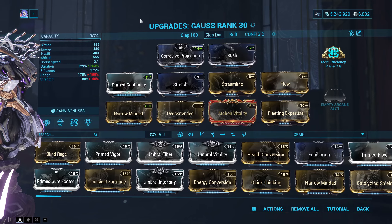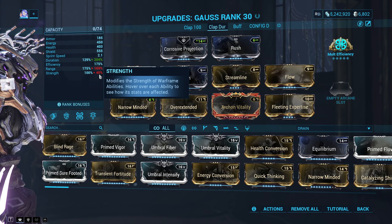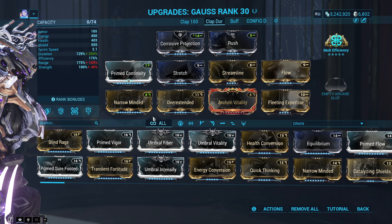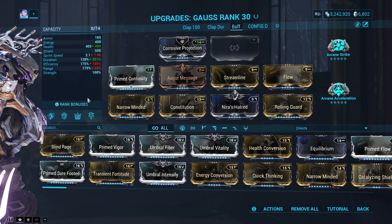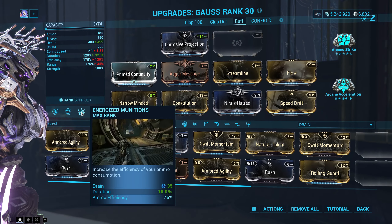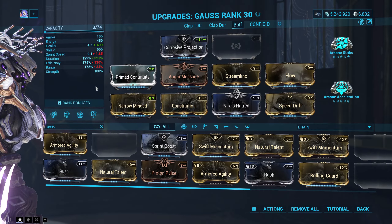The second build uses Narrow Minded and Overextended mods to achieve higher duration, though ability strength drops to 40% — this really only affects Kinetic Plating, and from testing this build works just fine. The amount of duration on a nuke build comes down to personal preference, as lower duration can be beneficial as explained earlier. The final build focuses on buffing weapon attack speed. You can replace Rolling Guard with any mod of your liking. I'm also using a Helminth ability called Energized Munitions, which gives more ammo efficiency — and it only needs ability duration, which this build has plenty of.